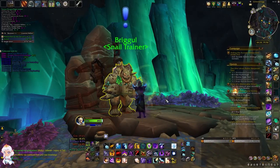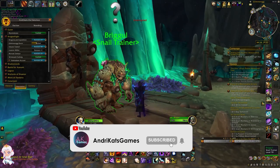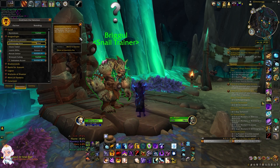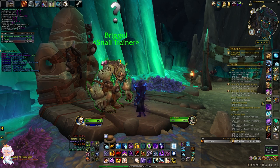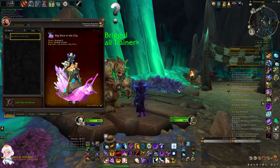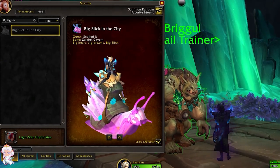In Zara Lake Cavern, in addition to the Lone Niffen faction, there is also an optional Reputation to grind called Glimmerong Racer. In this faction you will befriend Brigul, a Drogbar NPC who really loves snails, and you will show her how good of a snail racer you are. There are 5 ranks to grind and each needs 700 Reputation to advance, for a total of 2,800 Reputation. Upon reaching the 5th rank, the Professional rank, you will be rewarded with the Big Slick in the City mount from completing the quest Snailed It.